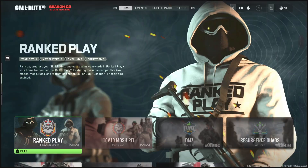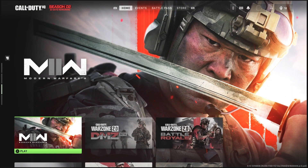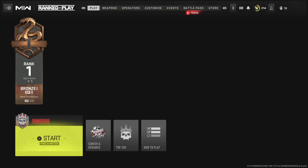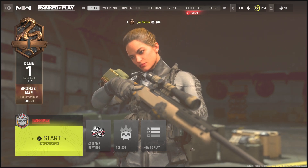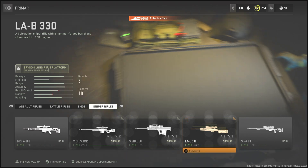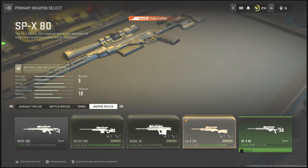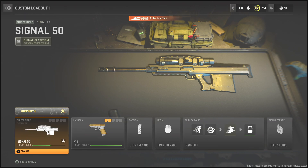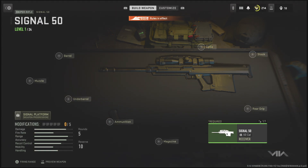The first step is making sure you load up Modern Warfare 2. When you get to the main screen, hit X, then go into Ranked Play. Once you're there, hit R1 to go into your class and loadout, then select any gun you want the attachments for. In today's video I'm going to be using the Signal 50.